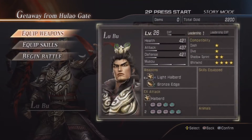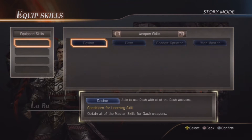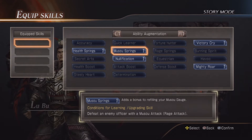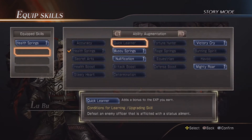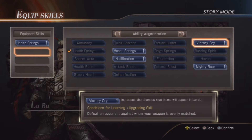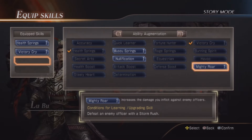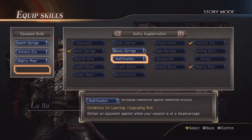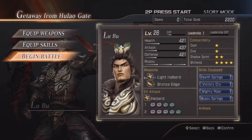It seems like we've still got more to get. Skills — we got abilities. Adds a bonus to your health gauge recovery, that might be good to have. Adds a bonus to refilling your Musou gauge, so that's a good one. Victory cry — increases your chance that items will appear in battle, might be good just in case we start getting low on health. Increases the damage you inflict against enemies — good, good, good. And this one: increases resistance against enemies.